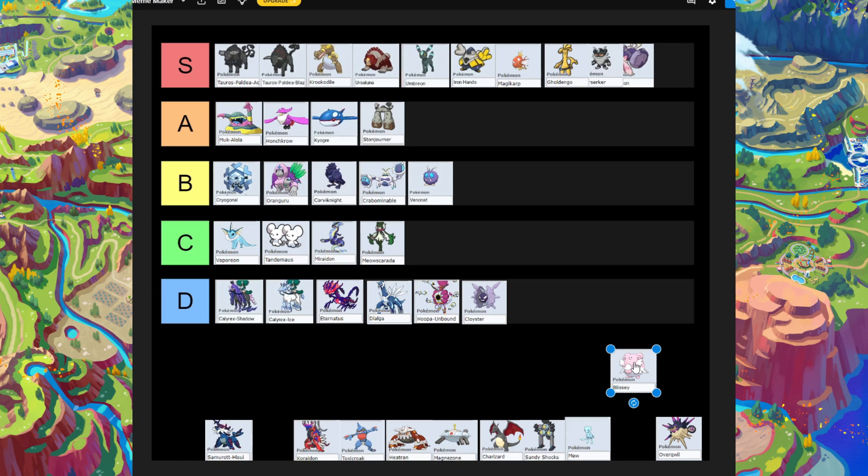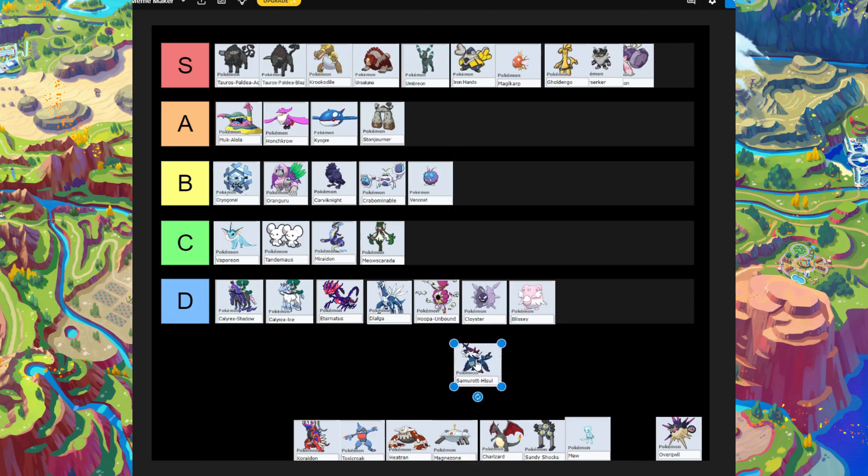The next Pokémon someone sent me from Discord — I think they were trolling — is Blissey. Blissey is one of the worst Pokémon to bring to terror raids. It has awful Defense — I think it's around 15, one of the worst numbers possible. It has really high Special Defense but no good attacks. Soft-Boiled heals your opponent too. Blissey goes in D-tier — the absolute worst Pokémon you can bring.